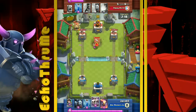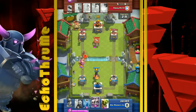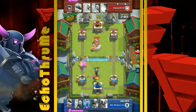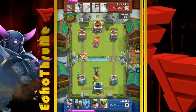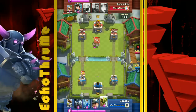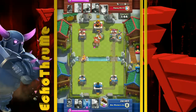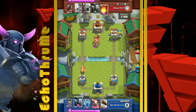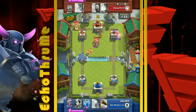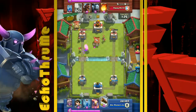His opponent is playing a spawner deck, which can be frustrating to deal with. An Inferno Tower is dropped, a Princess dropped in as defense. Jacob uses his Skeleton Army to take out the Hog and incoming Barbarians. The Princess is primarily used for defense — a great use of her — and she gets Logged down. Level 11 Barbarians coming out of that level 9 Barbarian Hut do quite a bit of damage to the tower.